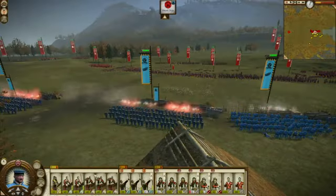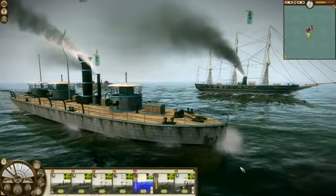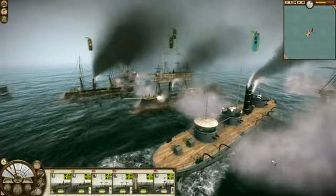Some of the most interesting units on land are obviously the Gatling gun, but we've also got a lot of new line infantry units and riflemen. At sea we've got lots of ironclad ships and the torpedo boat, which is perhaps a favourite of mine.